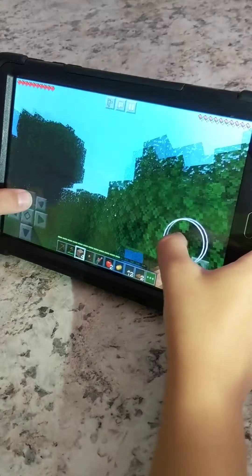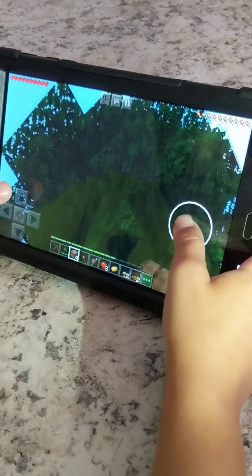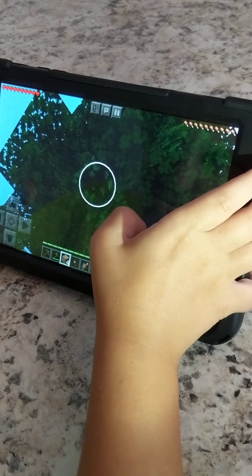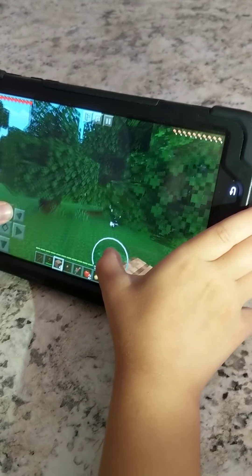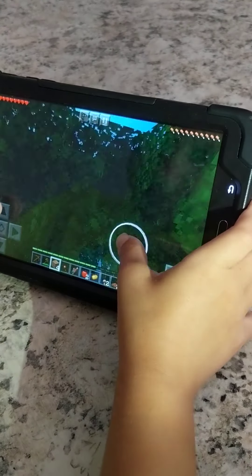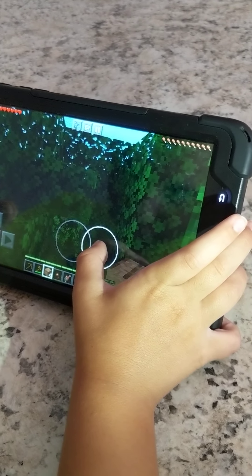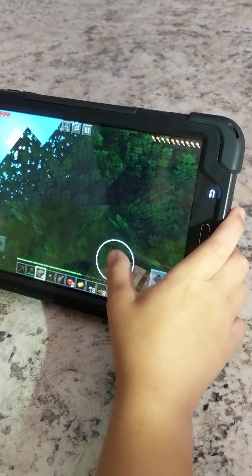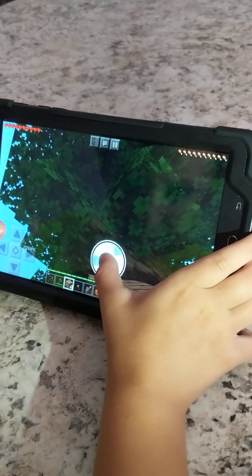I'm not going to cut down this tree. Oh, this one looks good. I normally like to cut down these trees because they have more wood and I don't like to have bare trees. This one's bad, so I'm going to another one. Oh, this one looks promising. Is there any oak in here? Oak? Hello? Oh, here it is. Okay, let's get down some of this tree.